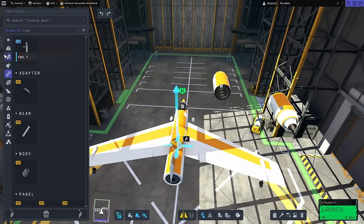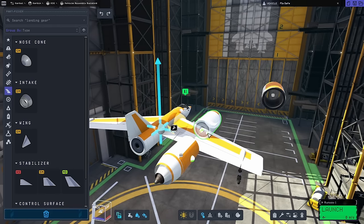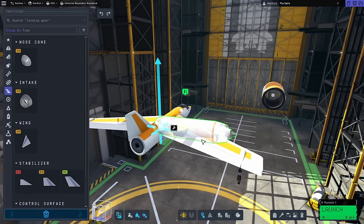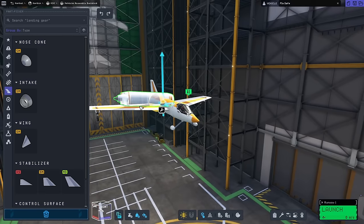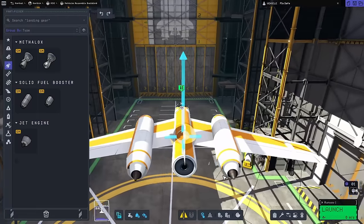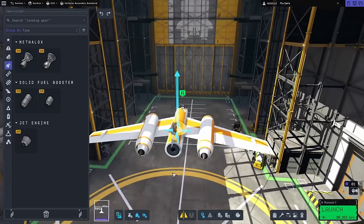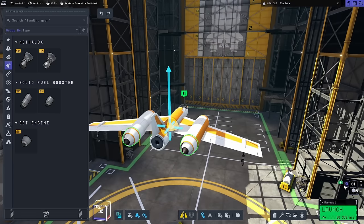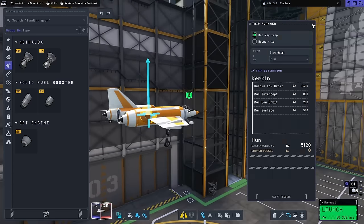We should probably make these fuselages the methane tanks instead — that should hold us over a lot better. Except the colors are rotated wrong, so that's going to bother me. We should probably do this in the correct order. I have no idea what that's doing there. We need symmetry. I don't know why it's so easy to figure out rockets, but planes are just a whole other ballgame. Now we've got the jet engines on there properly. I don't think we need one in the middle. And how much fuel does this thing even have? It's got 86,000 delta-V. We should be good.